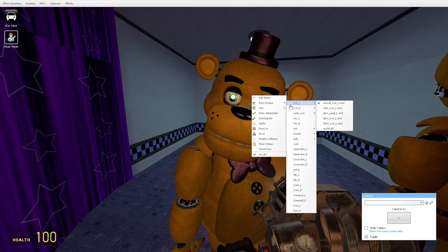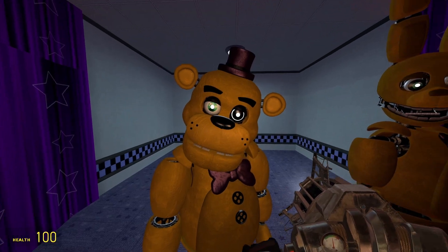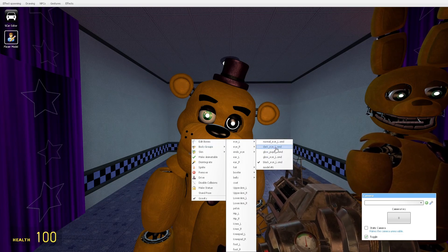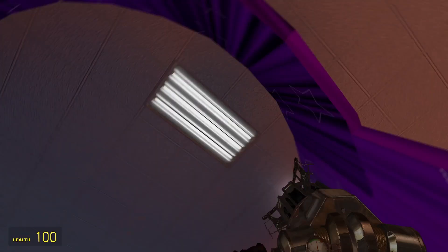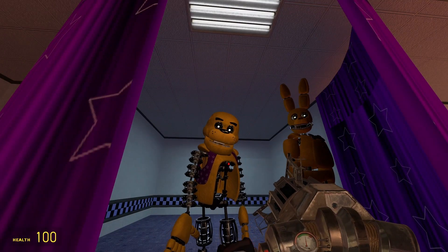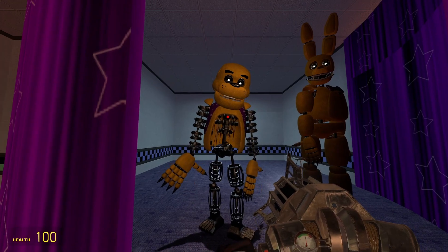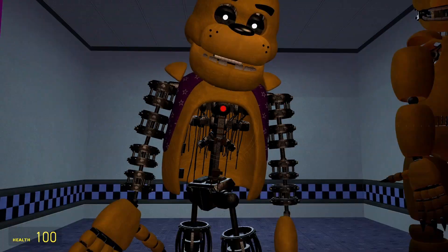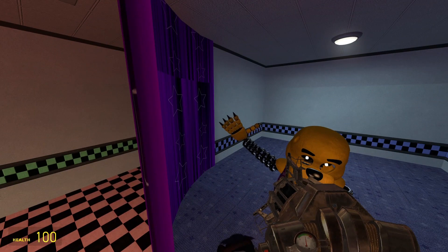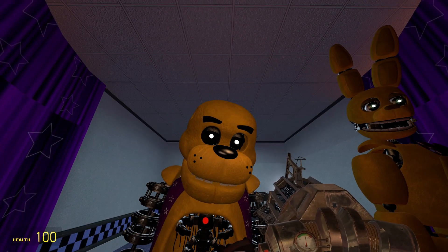Fredbear has a bunch of body groups and a couple of skins. You can remove the eyes — oh, it's got a black eye, you got punched in the eyeball. I'm going to take you through all the body groups and variants one by one. I'm just making him naked — he's kind of like FNAF: Help Wanted Freddy, and he actually has a little chest compartment. I still don't understand the claws for his hands though.